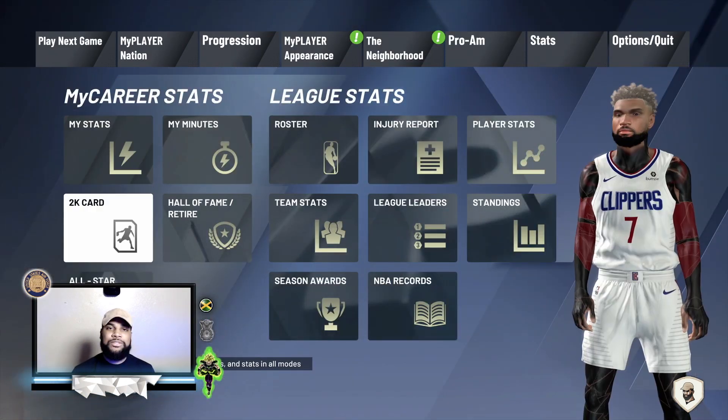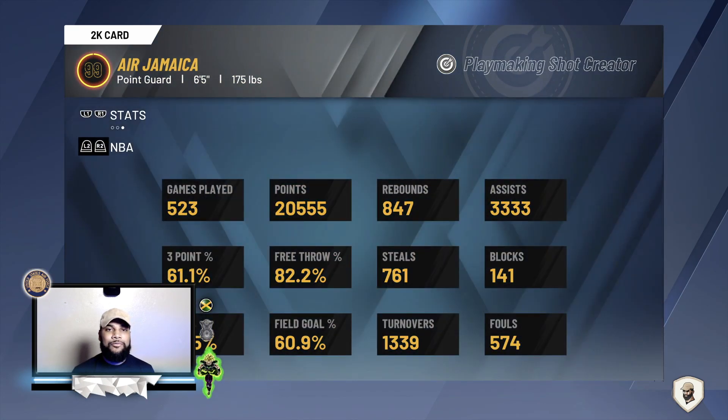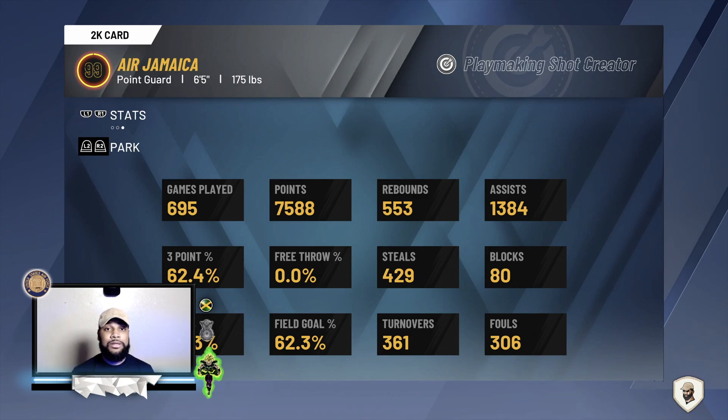Just to show y'all I'm not making stuff up — I switch jump shots literally almost every single day, not stuck with one jump shot for more than two days, because I'm trying to help y'all out. This is my three-point percentage. If you look at my other videos where I revealed it, it was lower, and it keeps going up. That's because I'm using the shooting badges I'm showing y'all and giving y'all the jump shots. My three-point percentage is better than my field goal percentage — that'll tell you something.